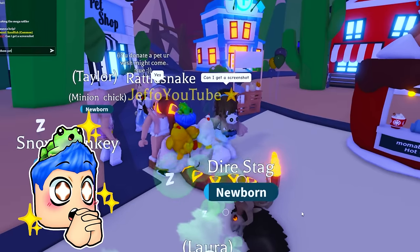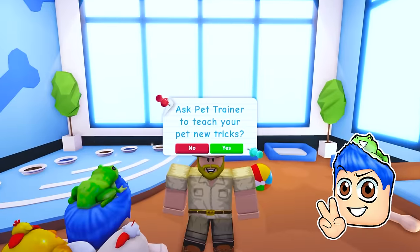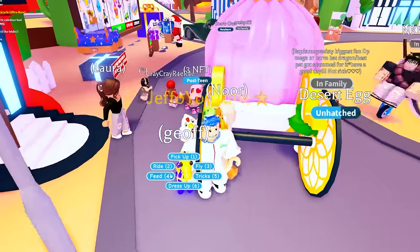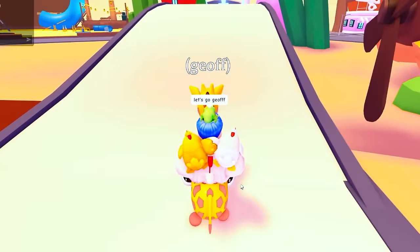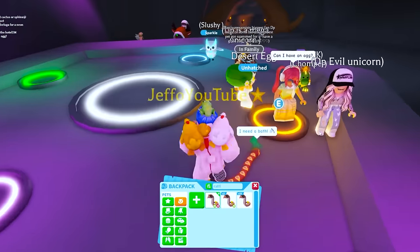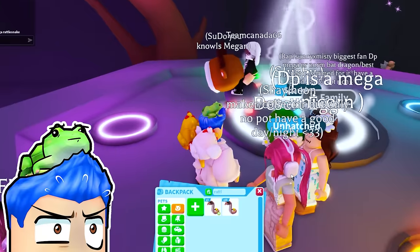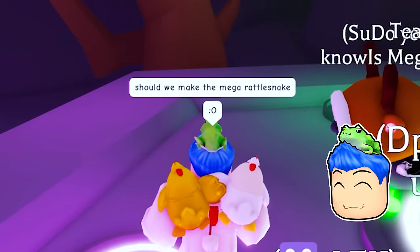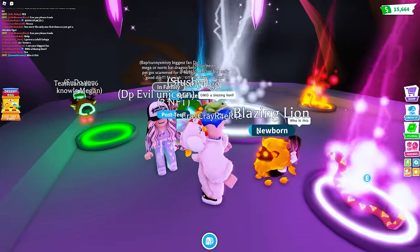We've got the Neon Rattler, soon to be Mega Neon Rattlesnake. We've got to teach him the tricks. Let's go to the Neon Making Grounds. We're going to put the Neon — I'm scared. Should we actually make the Mega Rattlesnake? Because a Neon Rattlesnake is powerful, but a Mega? That's crazy.